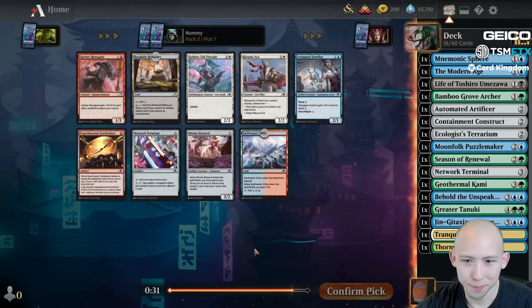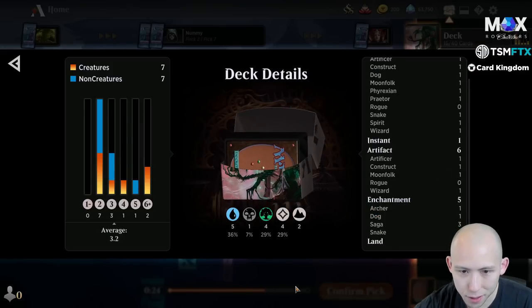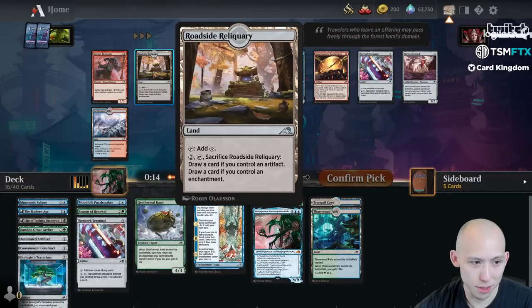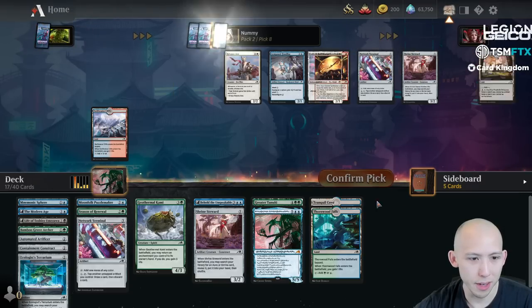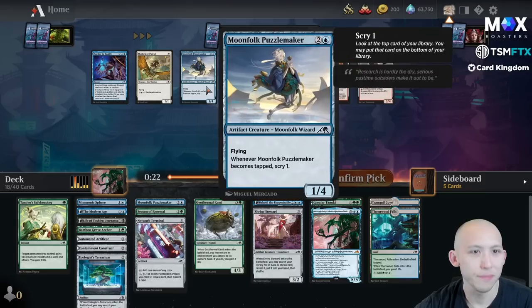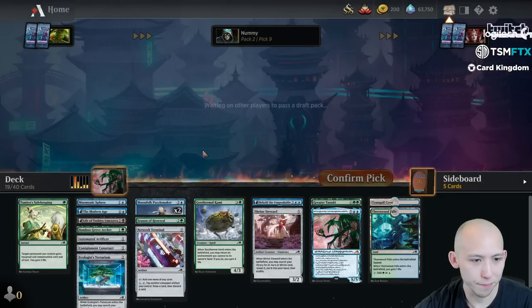Decent pack here. No hits yet for the Shrine Steward, but I usually end up with some number of Arrest or Tamiyo's Completion, so it's not a bad pickup. Roadside Reliquary looks pretty good here. Cliffs would be okay, a second Terminal would be okay. I think I'm going to go for the Steward and plan on getting the upside of picking up a couple of random auras. Getting a Tamiyo Safekeeping here - I always run one of these in my green decks, it's just so efficient. Getting the Puzzle Maker on the wheel would have made the second Terminal a lot better, but that's fine.